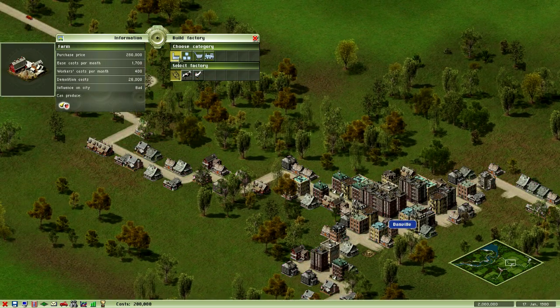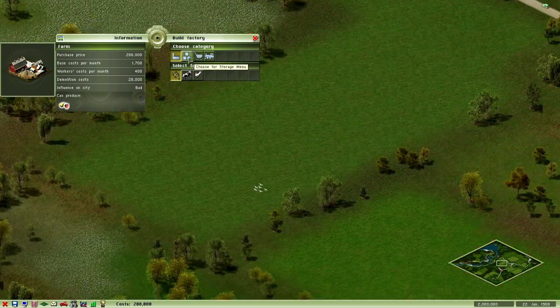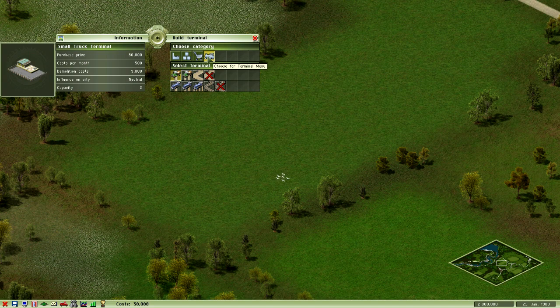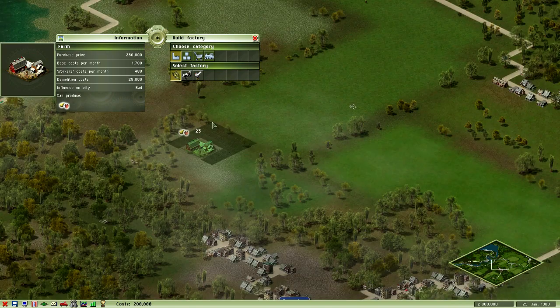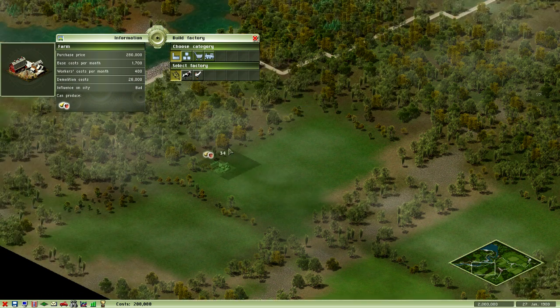There's tons of stuff you can do here. There's farms - cattle ranch, hen farm - and they produce what's shown down here. So a hen farm produces eggs, a cattle ranch produces meat and milk. You have to pick which one you want to do, but you can switch them out. Normally there are tons of factories too - you can build cars, refrigerators, forks and knives.